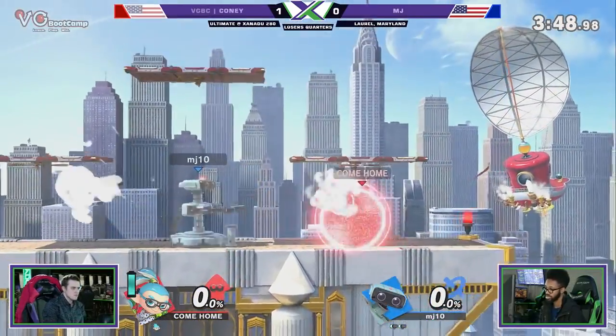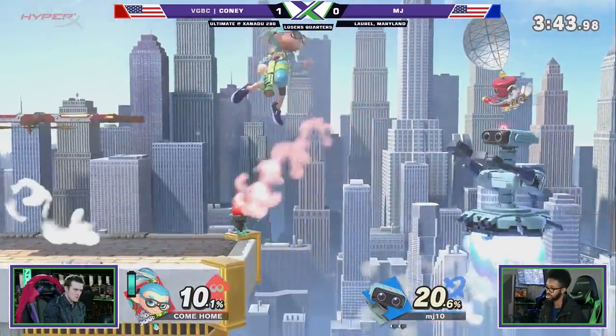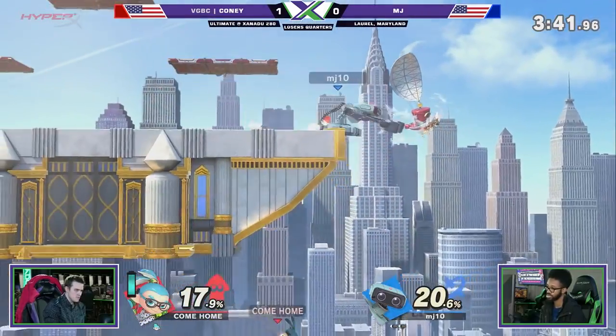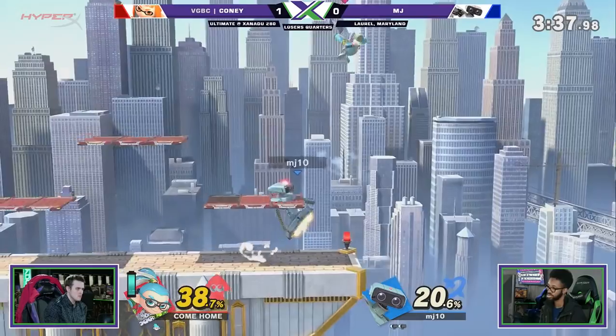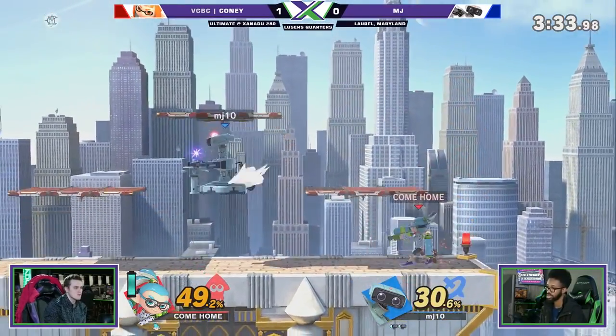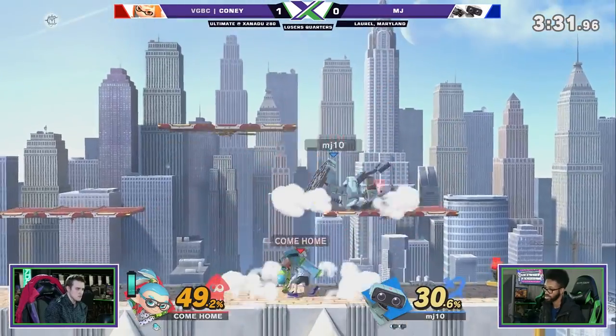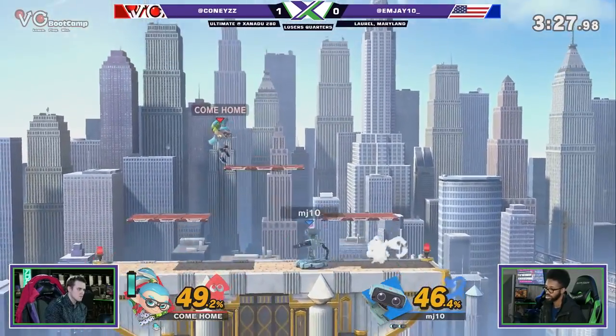He's definitely living right now — that is a big boy. 160 and smoking. Get off my stage — there's a no roll zone right here. It's because of that big old back air. MJ showing why he made it this far in bracket — loser's quarters on the verge of evening it up. But this is Kony's last stock this game. He's going to have to do it very quickly because time is running out as MJ is just racking up more and more damage. Right now Kony is struggling to hit these Nairs.